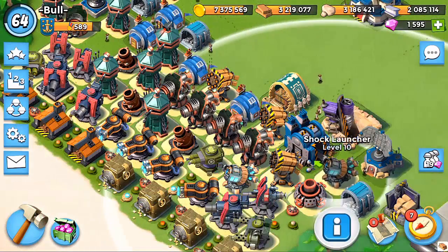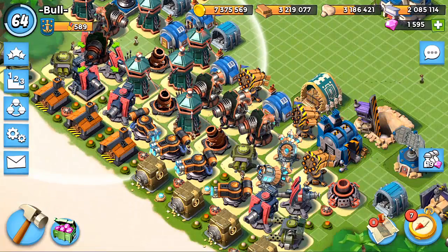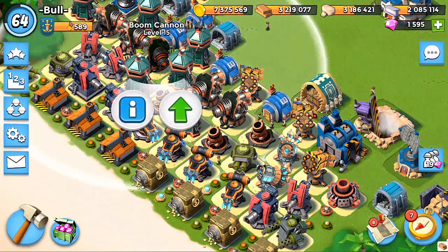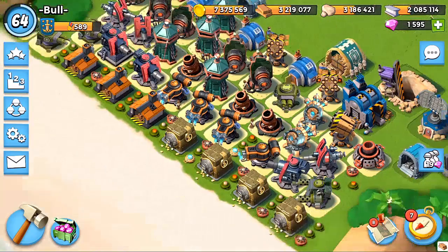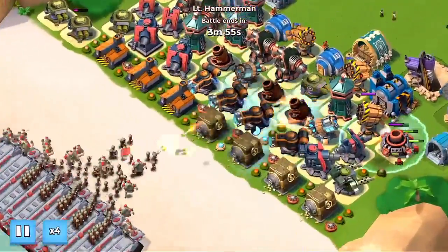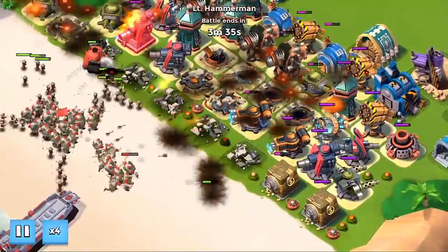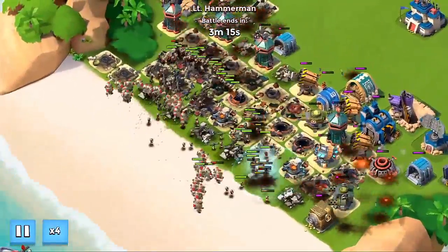We're going to move our shocks over here a little bit closer — a little bit dangerous. We're moving our boom cannons over slightly to this area, getting that mortar in place. This alone should do quite a lot, I think — oh, they got a really good shock in there with critters. Yeah, that critters and shock combo really killed us. This is really really hard.